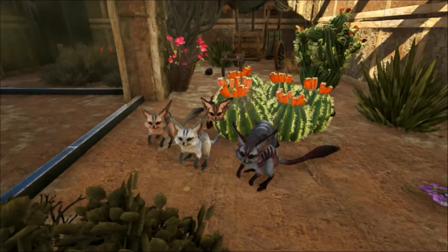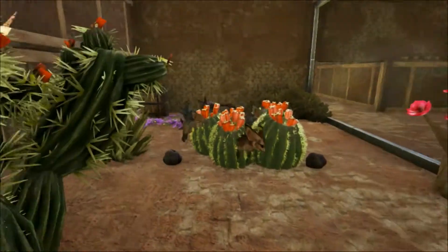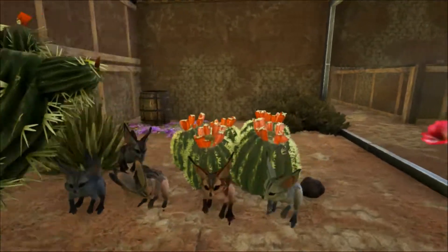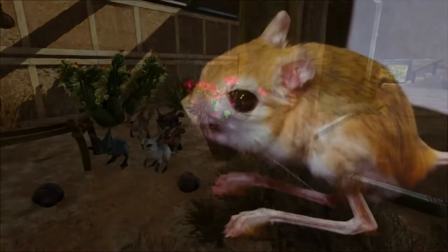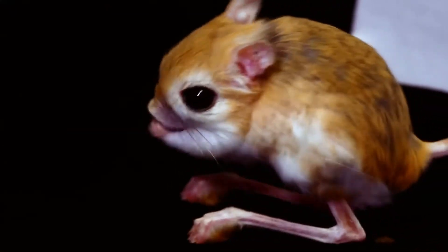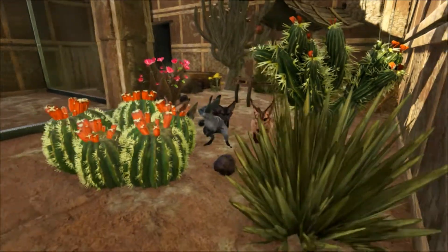The small rodents are actually found in the desert environments in Eastern Europe, Asia and North Africa. The biggest difference between the way the Jerboa is depicted in the game and its real-life counterpart is the size. The Jerboa is a mouse-like animal with bodies ranging from 5 to 15 centimetres in length and long tails of 7 to 25 centimetres.